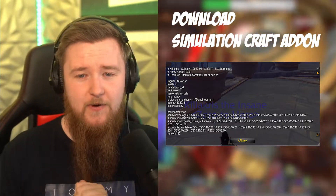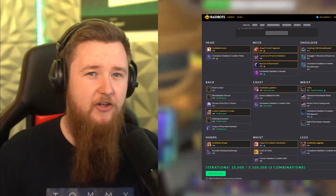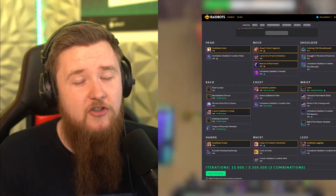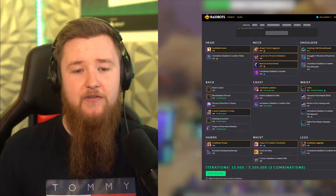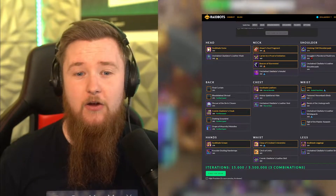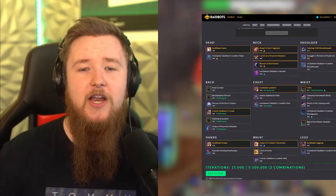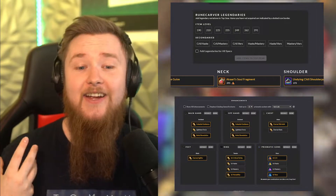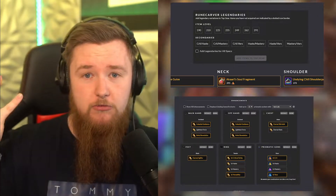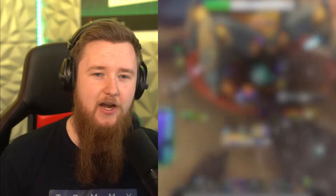There are some iterations, which is the limit of the simulation size. If you want to run larger simulations, you can do that by subscribing to Raid Bots and supporting their work. Once that's set up, you can start picking out all the gear you want to test. You can show everything, add legendaries, change sockets, switch out things, add different enchants, or test different talent builds. You can set all of these settings up as you go.